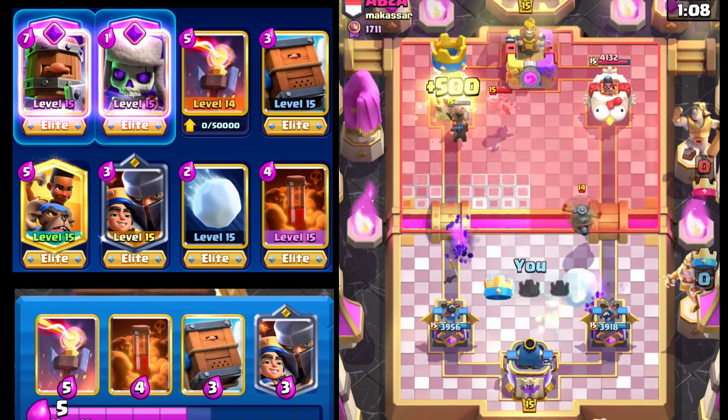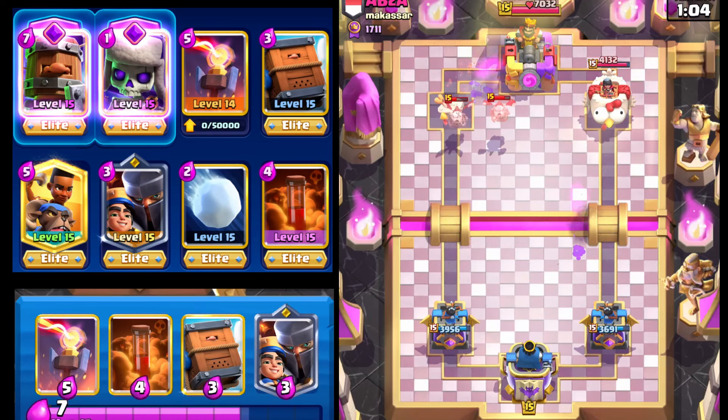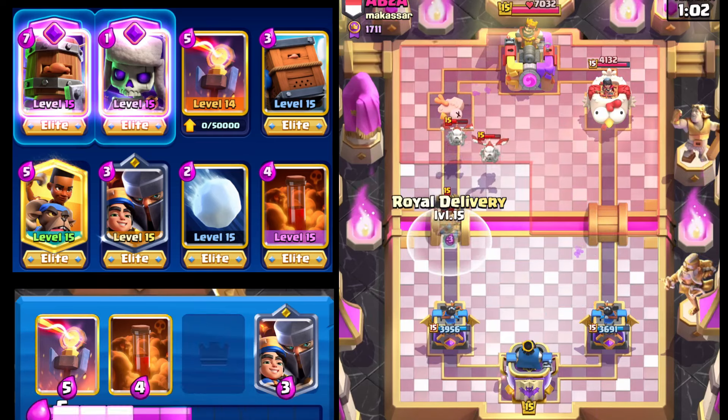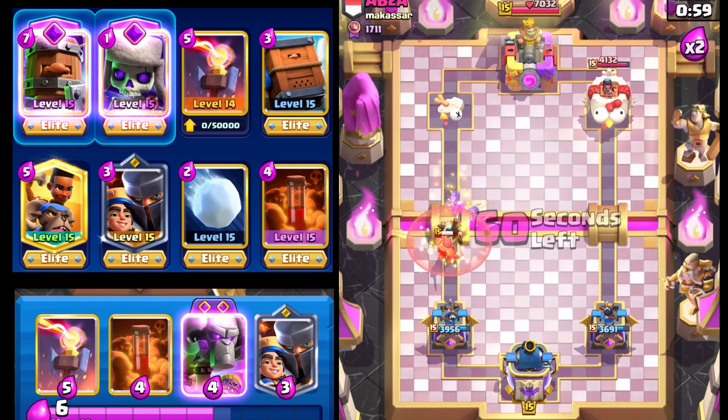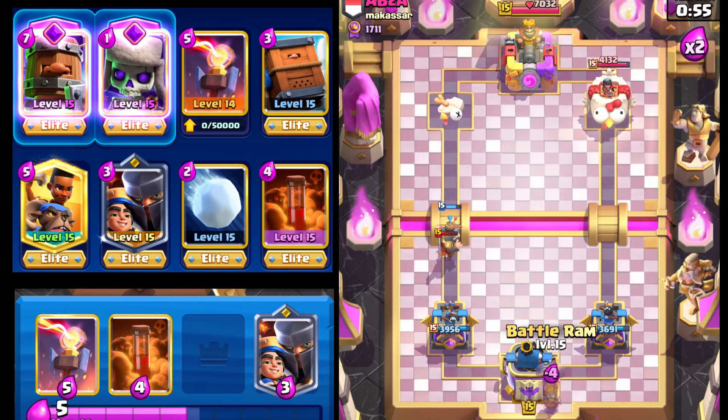We're gonna go with the Giant Snowball now to knock back the Flying Machine. We do get that left side Princess Tower down. Then we go with the Road Delivery to finish off the Skeleton Dragons and deal with the Knight.